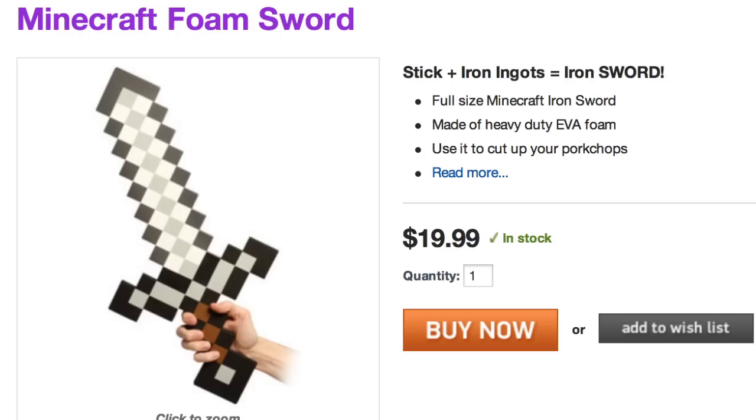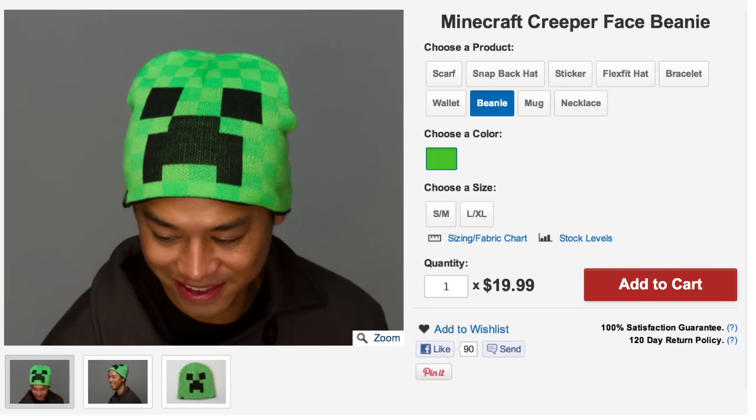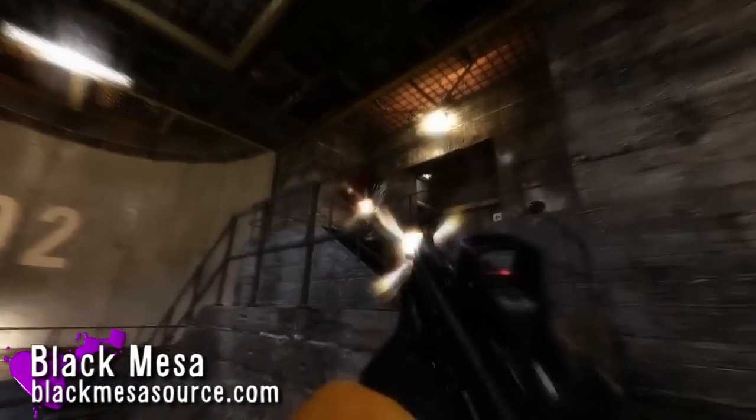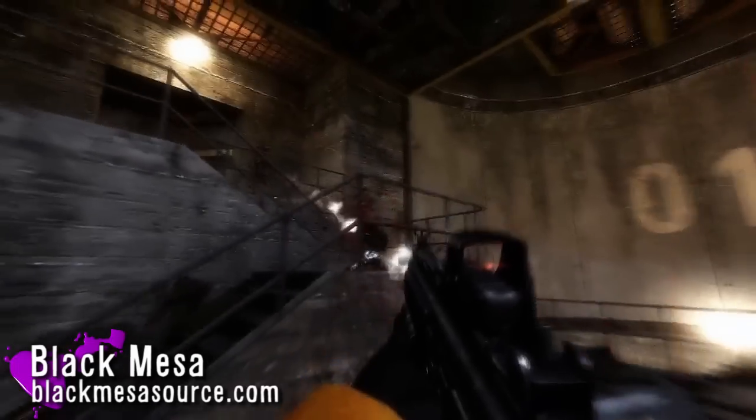Use this Minecraft sword to defend yourself from creeper beanies, and for a tighter snug, grab a headcrab hat, which is great to wear while playing Black Mesa — a free mod that recreates the original Half-Life with vastly updated graphics. Let's shoot it!